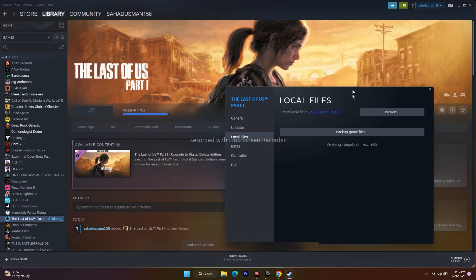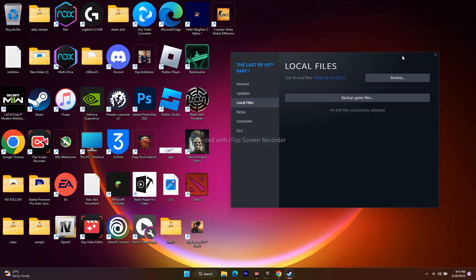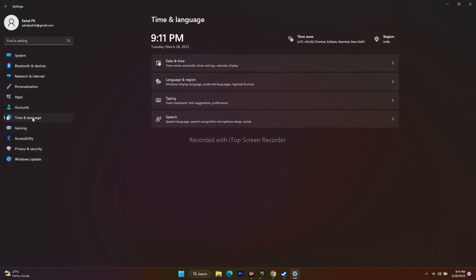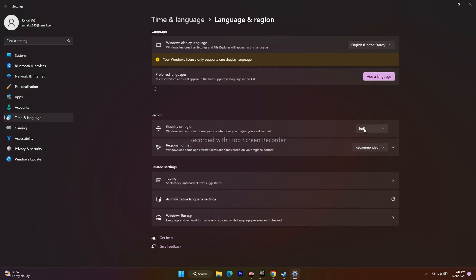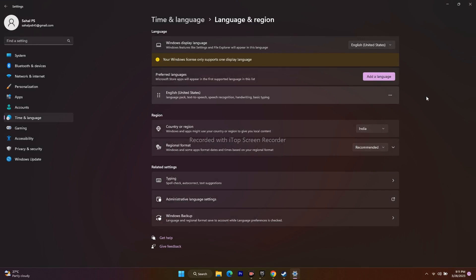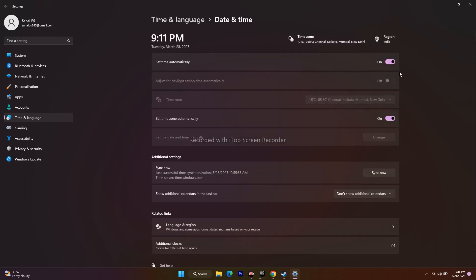The next step is to change the Windows language to English. If you are using Windows in any other native language, go to Settings, then Time and Language. Go to Language and Region and make sure the country is correct according to your geography. Set English as the default language. Also make sure the date and time is correct, with the correct time zone selected for your country.